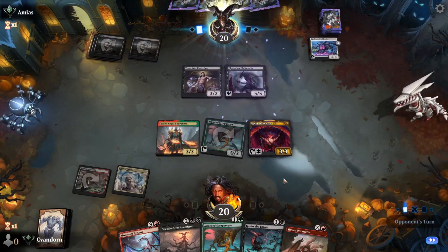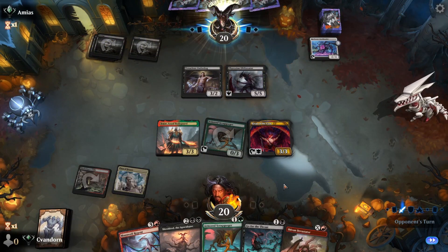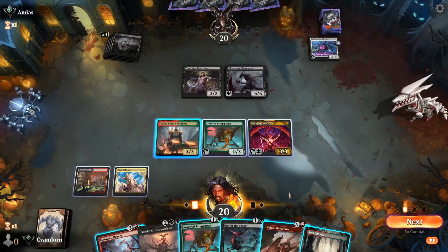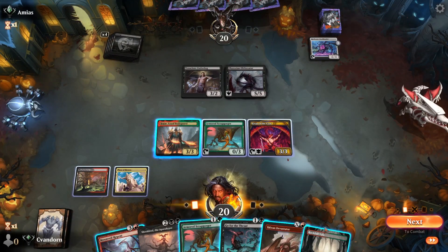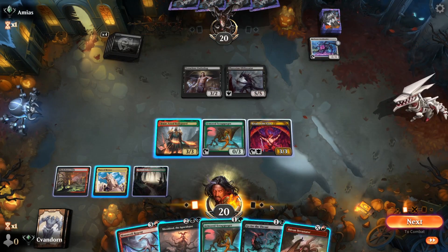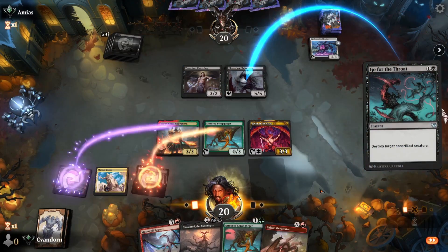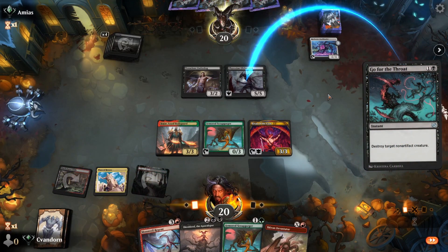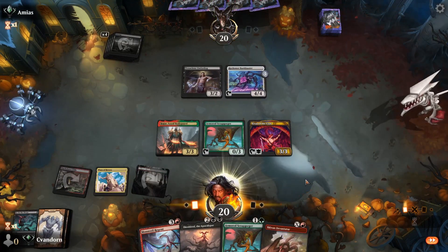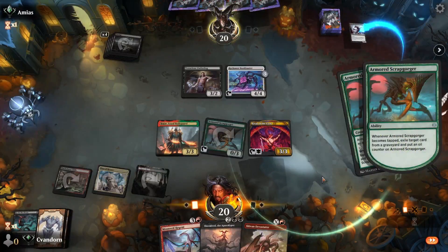Okay, there's a Phyrexian Obliterator — that's pretty gross. Opponent's going to combat — no attacks, fine with me. Thank goodness, there's a land. Let's play our Rockfall Vale, and I think we are going to go for the throat on the Obliterator. They can tap in their Bankbuster, that's fine — I wasn't going to attack. Let's play another Scrap Gorger and exile their Obliterator.